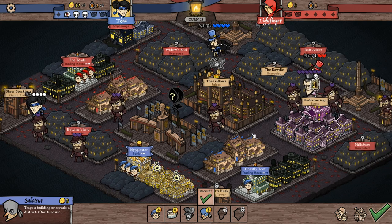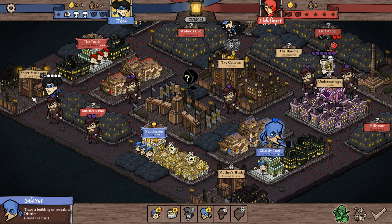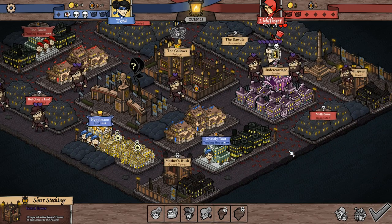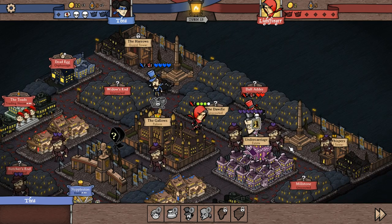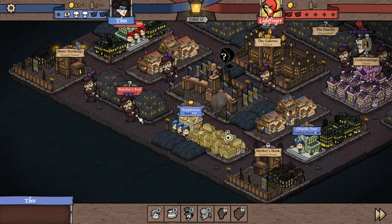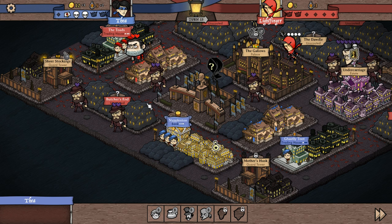What does he do? Trapping buildings. I think we're done. I could put him in there — let's do it. Keep them out. There's some cash. Lightfinger, we're at 31 minutes — pick up the pace. The last game I had didn't last this long. They're going to take them out of my urchins again — stop that.